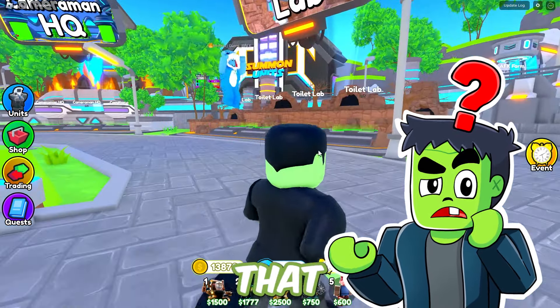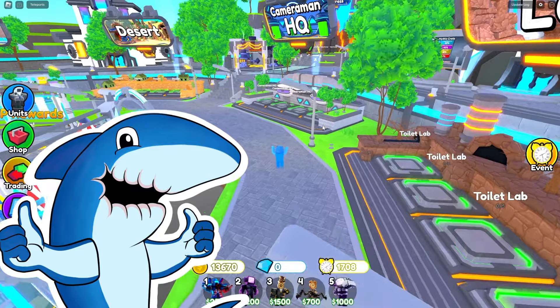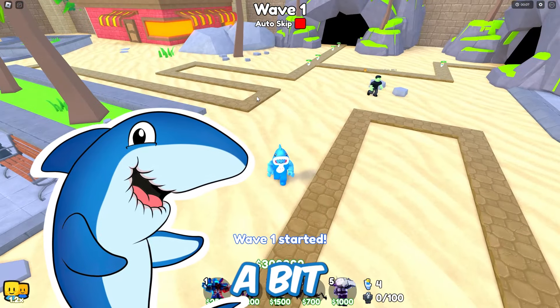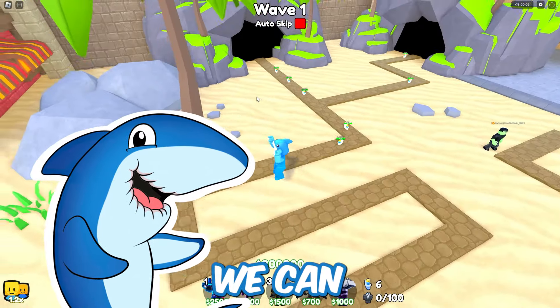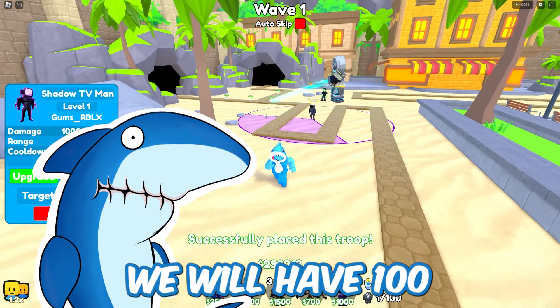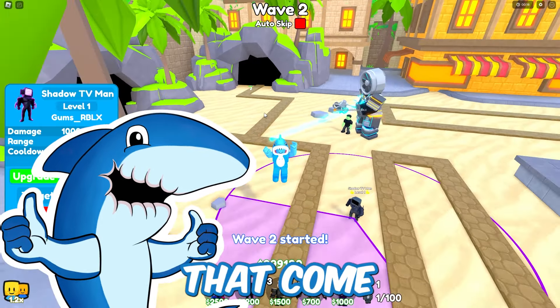Well, it sounds like we're going to need that many, considering how many rare bosses are going to be spawned today. Let's get into the game quick! Okay, we're here in the game. And to make it a bit more difficult for us, Frankie, we can only place two units per wave. So at the end, we'll have 100, but we have to get to wave 50 first — and we have to take on all the bosses that come along with it!